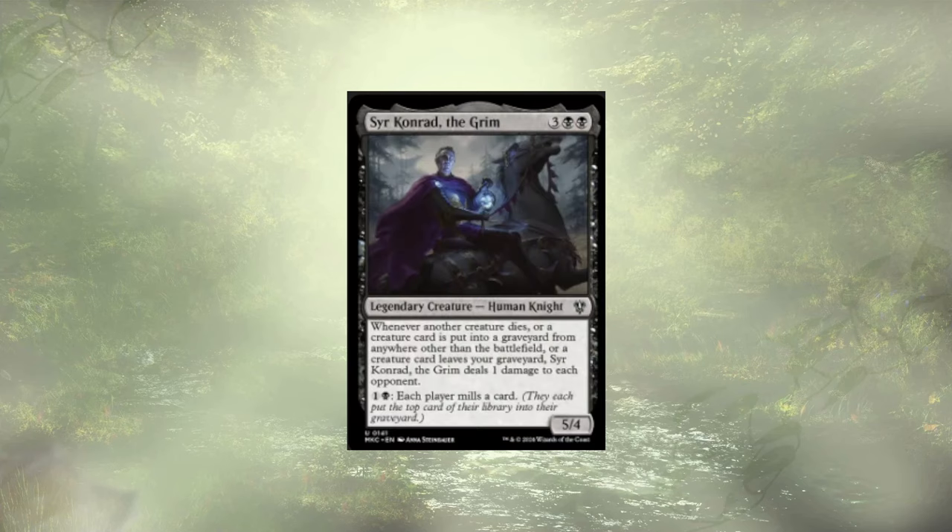Sir Conrad the Grim — whenever another creature dies, or a creature card is put into any graveyard from anywhere other than the battlefield, or a creature leaves the graveyard, Sir Conrad deals 1 damage to each opponent. This also works stupidly well with Mindcrank. Sir Conrad is another really good add for the deck. We're going to do some damage here.